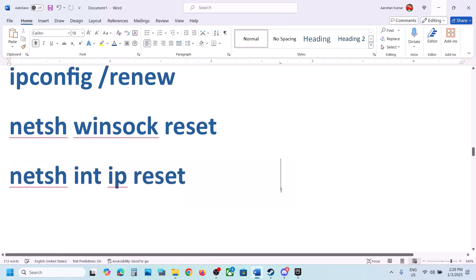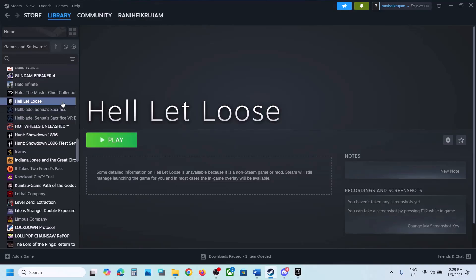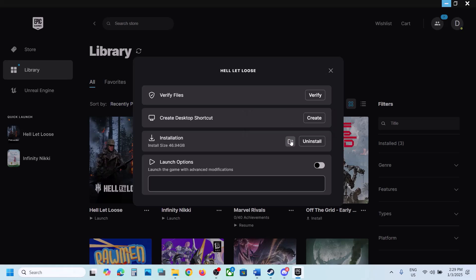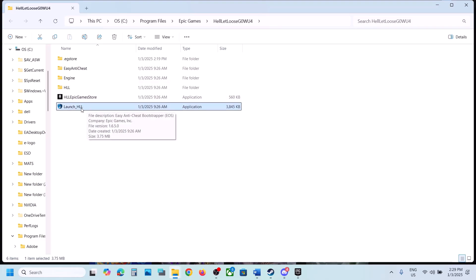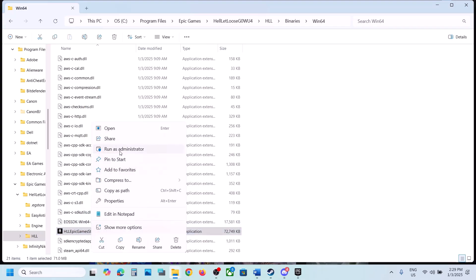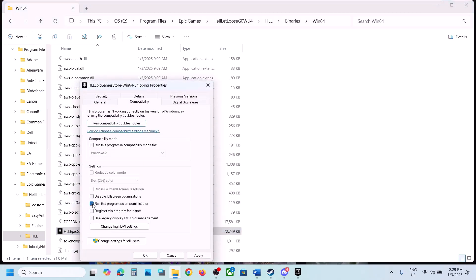The next step is to run the game as administrator from the game installation folder. In Steam, right-click the game, select Manage, then Browse Local Files. In Epic Games Launcher, click three dots, Manage, then click the folder icon. Right-click the game exe and click Run as Administrator. If that doesn't work, try the same with the other exe file in the HLL\Binaries\Win64 folder. If still not working, right-click the exe, go to Properties, go to the Compatibility tab, check Run this program as an administrator, hit Apply and OK.